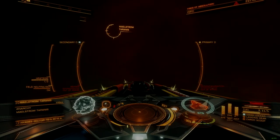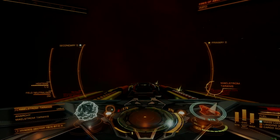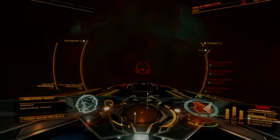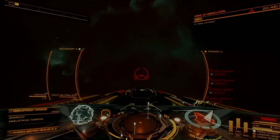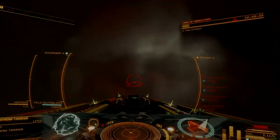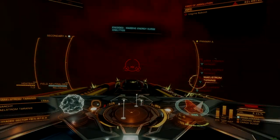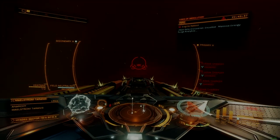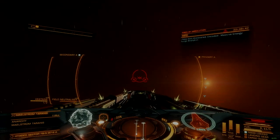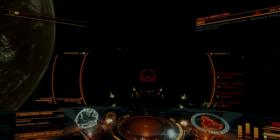Caustic effects near the heart are capable of overwhelming typical caustic countermeasures, though countermeasures can still dampen total damage absorbed. Passing beyond a certain point will trigger a pulse from the heart of the maelstrom — the most dangerous defense within the cloud — inflicting significant hull damage, triggering a system shutdown, and violently ejecting intruders back towards the boundary. A shutdown field neutralizer will prevent total system failure, but will not prevent engine failure, knockback impulse, or hull damage. At time of writing, there is no way to defend against the heart pulse. Yet.